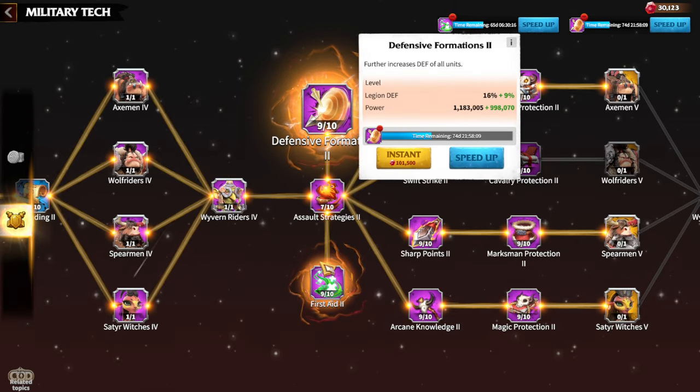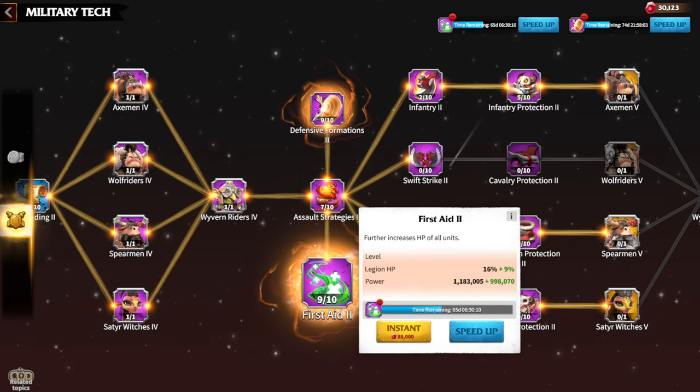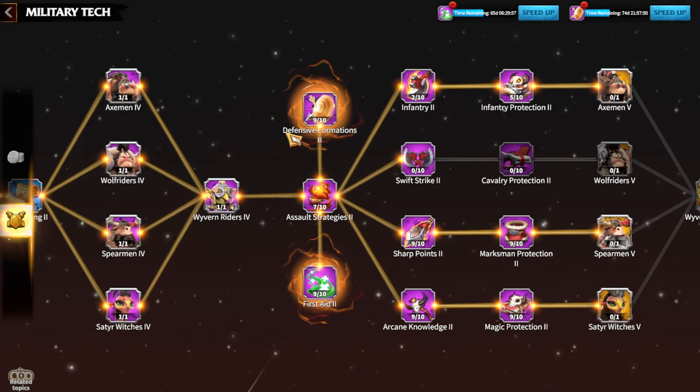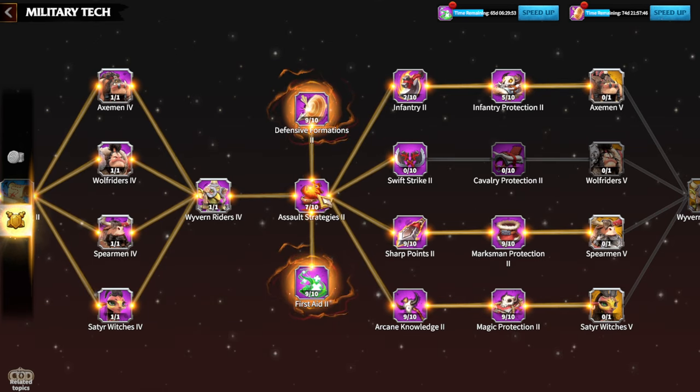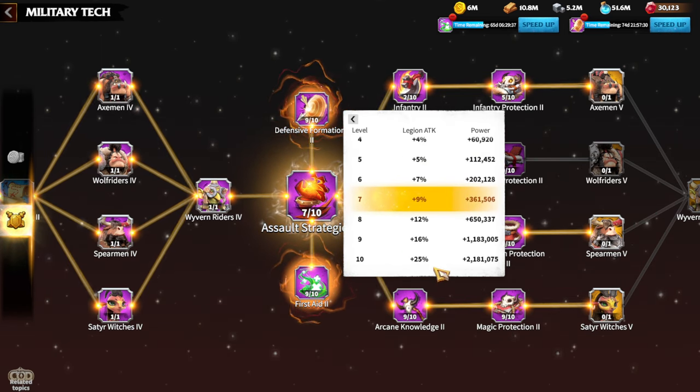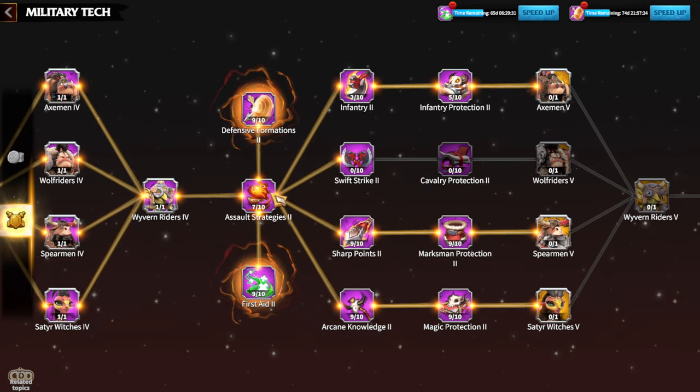I think I'm getting close to 2 million power by finishing these two upgrades. That 9% per extra level is huge, and in the next KVK I'm going to have a lot of fun because I'll finally finish all the most important PvP buffs. In terms of Assault Strategies, I need to finish the Economy Tree 100% and the research building at 25, so I can't increase those levels yet. When I finish Assault Strategies to 25, that will also be a big boost for my account.